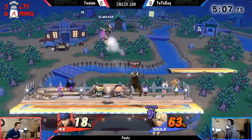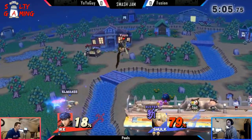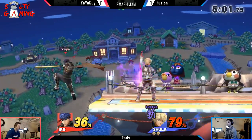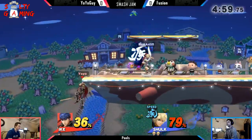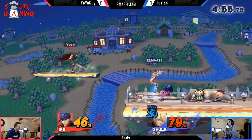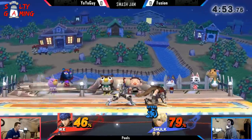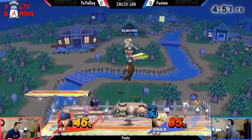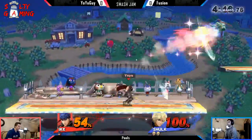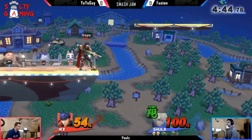Sorry for the lack of commentary, but right now Fusion has taken an enormous lead, doing a great job just keeping yo-yo guy out. I don't know if yo-yo guy has fought Fusion too many times, but this matchup is very hard for Ike because a lot of his moves are very slow to come out, just like Ike's, except Shulk's are a lot bigger. And Shulk can also edge guard Ike very easily.